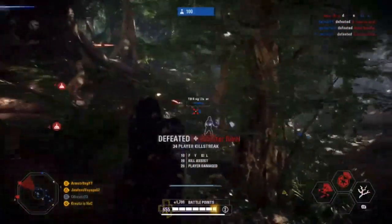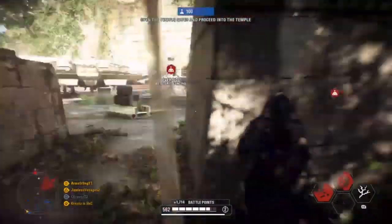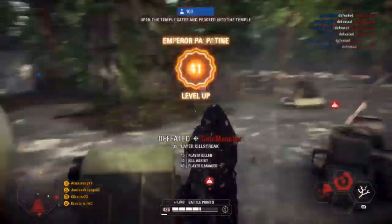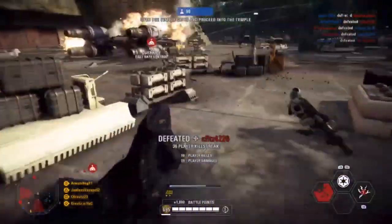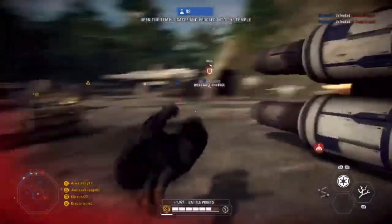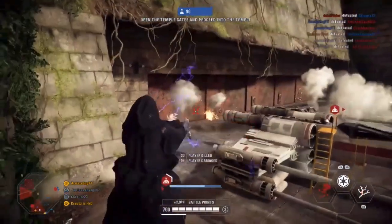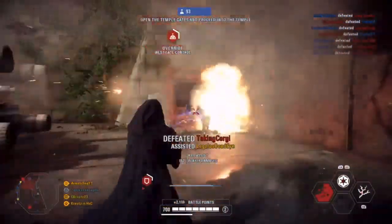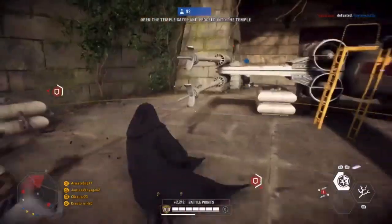Now we're going to go through the star cards you want to use for Palpatine in Galactic Assault and Supremacy. The first card you definitely want to use is Lightning Reach. This increases the attack range of Palpatine's lightning by 30%. It's really good because you can hit people from a distance and don't have to get as close — the farther away you can damage enemies from, the better, and the less likely they are to hit you. I would definitely use this ability, probably in HVV as well. The other one I use is Surge of Lightning — this makes Chain Lightning bounce to more targets, up to an extra four more people. This is great for getting a ton of multi-kills. It's so satisfying killing six, seven, eight people with Chain Lightning.